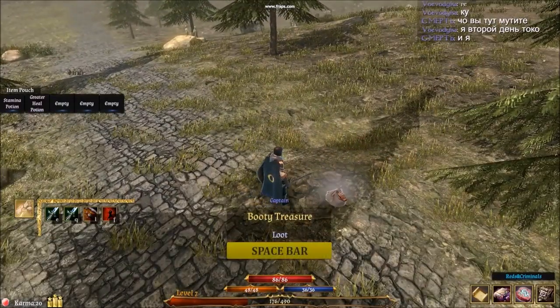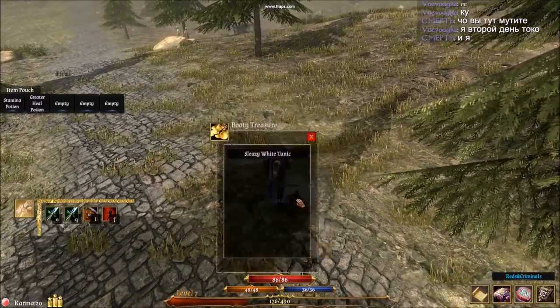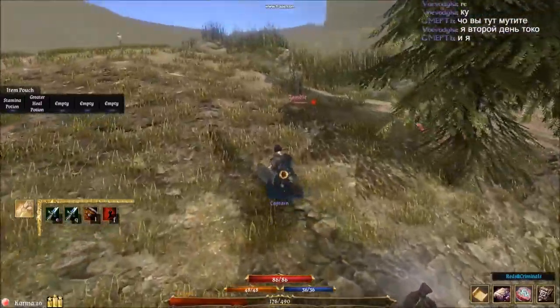To loot, it's not a click of the mouse like it would be in a normal game. You have to hover over the loot and hit Space. It's a bit hard to get used to at first, but that's how we do it.